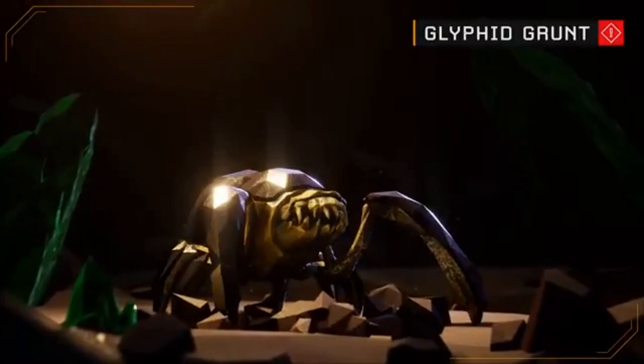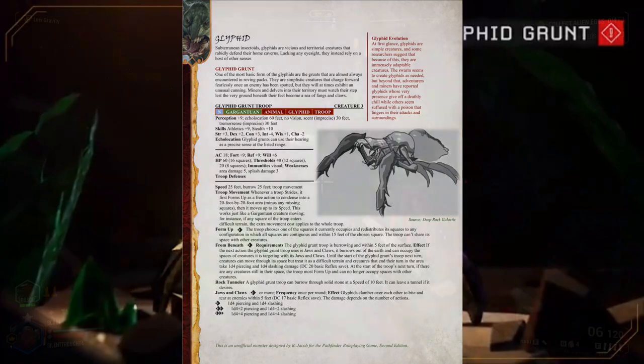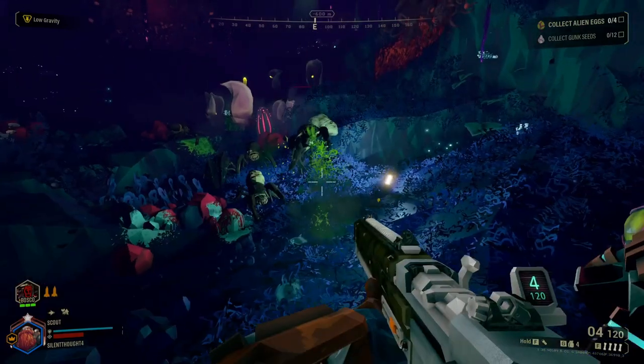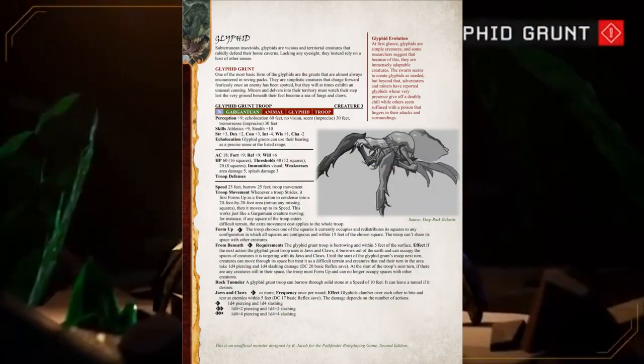I wanted to do something a little different this time around, and given how simplistic these creatures are — they burrow, they bite, and that's about it — I took the opportunity to build this creature as a troop. Individually, the Glyphid Grunts are probably about small size, making them too big for a swarm, and I've never tried building a troop before. Given that these are basic enemies and this is a gathering of them, I kept the level low, settling on level 3 for this creature.